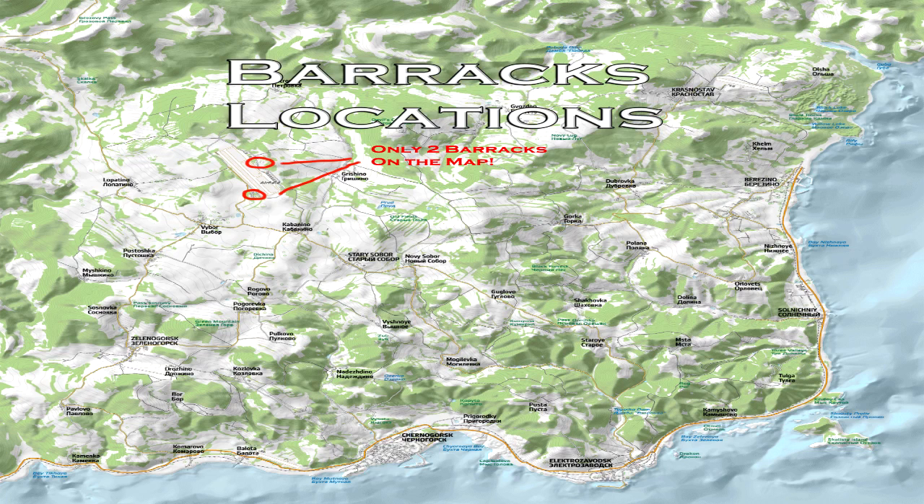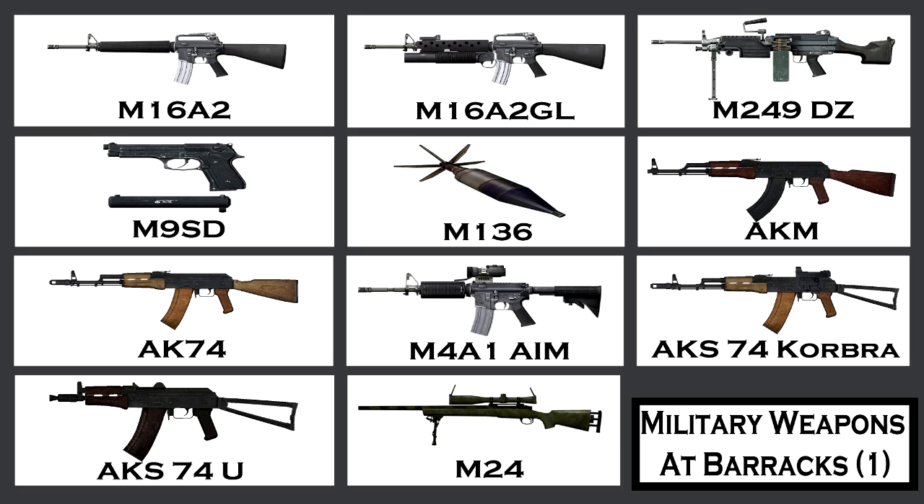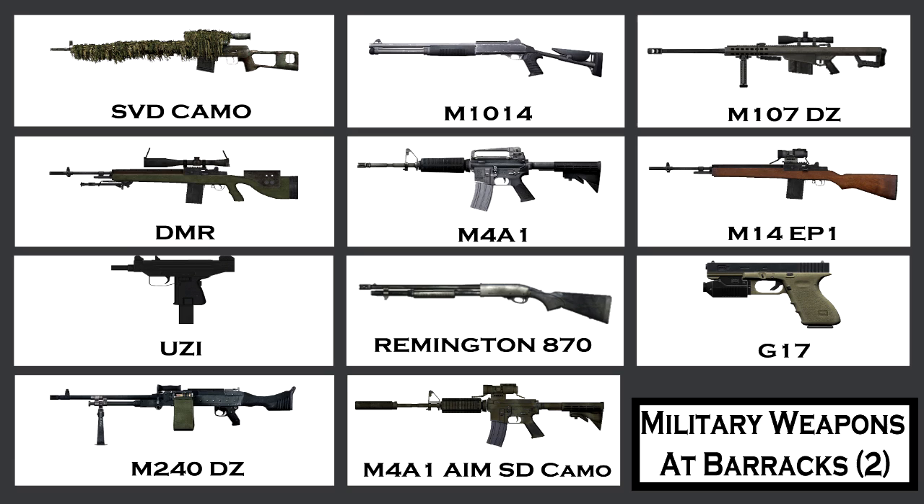Now I'm going to show you the barracks locations. As you can see on the map, there are only two barracks on the entire map — both in the northwest airfield, one on the middle-north side and one on the south side. Here are the weapons you'll find inside: M16A2, M16A2 Grenade Launcher, M249 DZ, Silenced M9, Rocket Launcher, AKM, AK-74, M4A1 AIM, MAK-74 Cobra, M74U, M24.